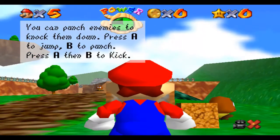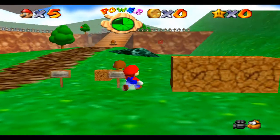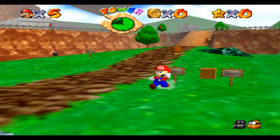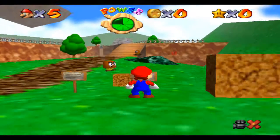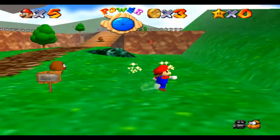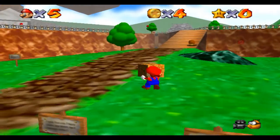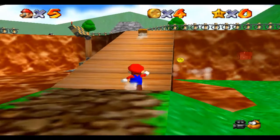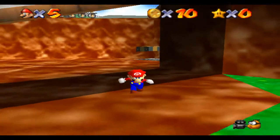Let me read the damn sign — you can punch enemies to knock them down, blah blah blah. God dang it, let me read it. You freaking dude, what are you doing? He's glitching — he's right licensed... Eat dirt! Ha! Idiot. Oh, there's coins everywhere, man. Freaking coins everywhere. I only need 90 more. Oh, they're gone.